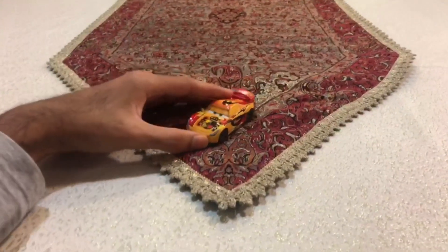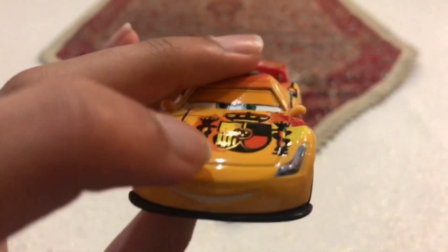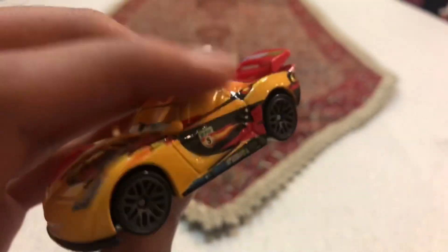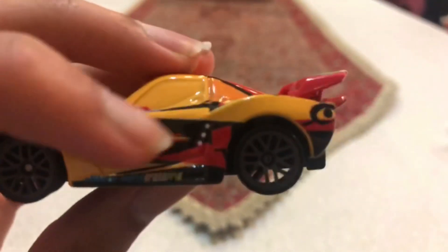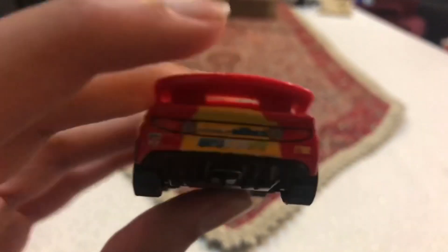We're going to be looking at Miguel Camino's color. You can see on his face and even on his eyes and even on the sides he is already painted yellow and darker yellow. And on his right side he is already painted black with a bit of red. And on his hood and even on his spoiler and even on the back he is already painted red.